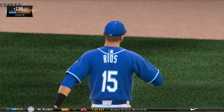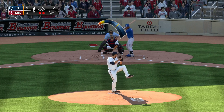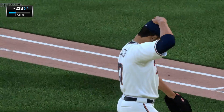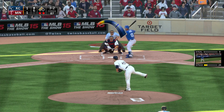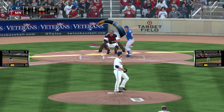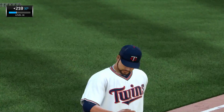Bottom of the fourth, Kenny Vargas hits it to right field but it's caught. Danny Duffy has settled into quite a groove, having only given up two hits early on. In the top of the fifth, Nolasco gets a strikeout and gets out of the inning — a solid start, much better than his first outing. Into the top of the sixth, a walk loads the bases with two outs.